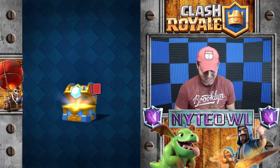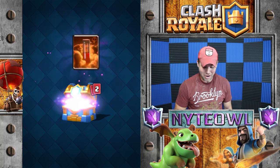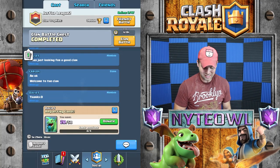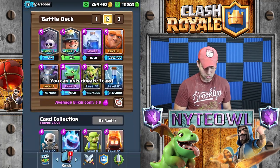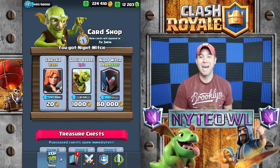Unless I get her in this clan chest — let's open it up and see what I get. Hopefully if I get the Night Witch I don't have to buy her. That is a lot of nothing. Royal Giant — absolutely not what I need. I'll go ahead and donate that Baby Dragon, but since we have the Night Witch in the shop, we're gonna go ahead and make that purchase.